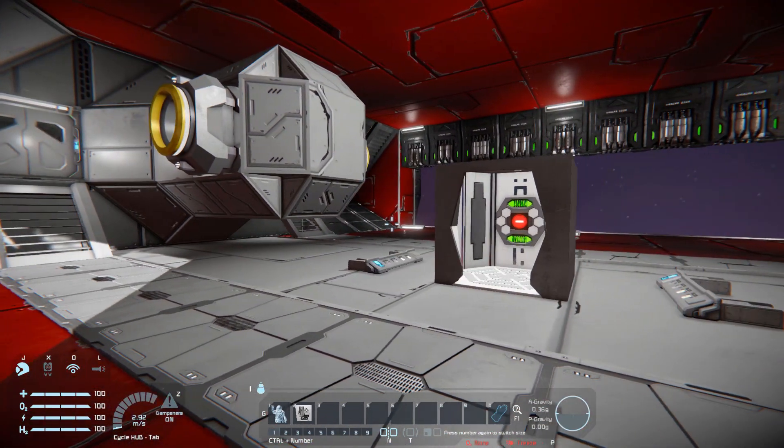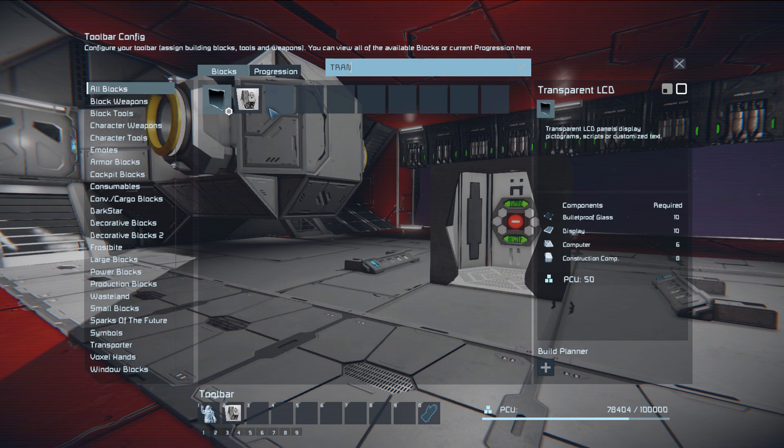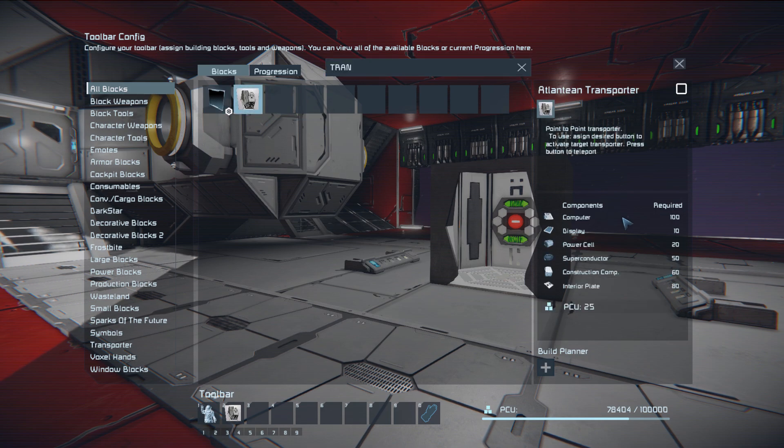So how does this thing work? Once you've added it through the mod menu before loading your game, you simply come to the G menu, type in "transportation" and there it is. You can see its associated costs right there — it's not going to be something you can build early on in the game; you will need to get into space to access those superconductors, but it should be okay in the long run.